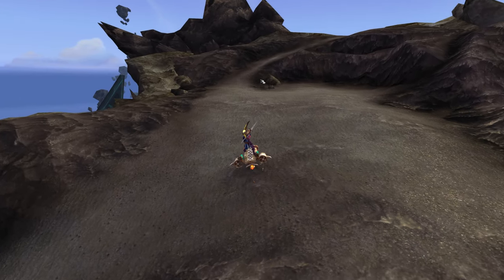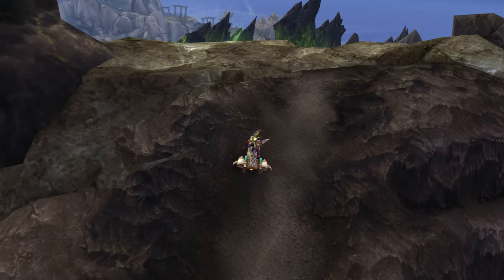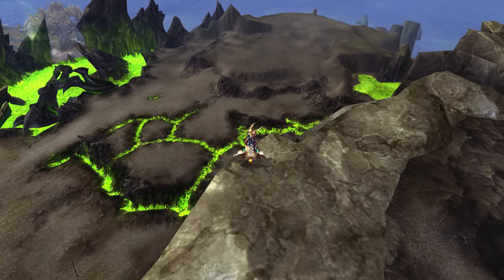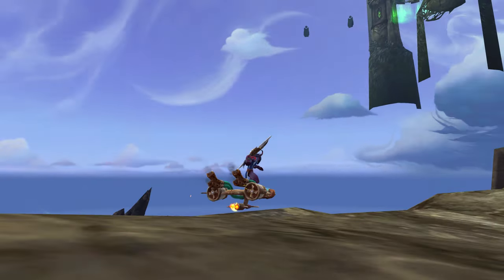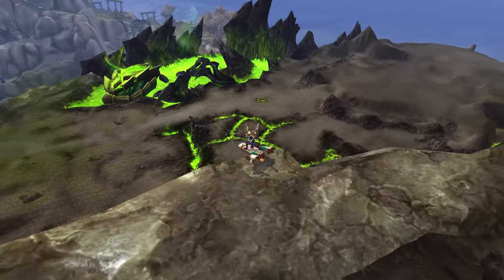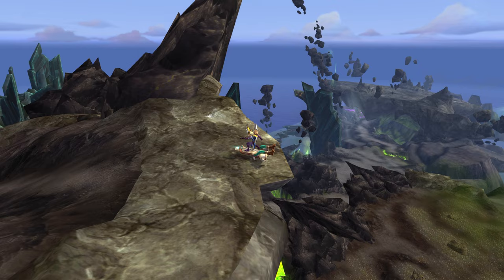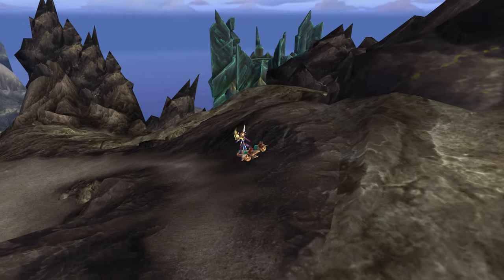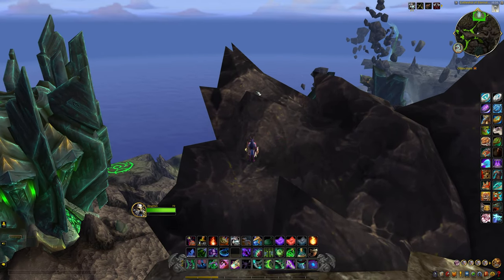Sylvanas is up here saying 'screw you, you're on your own.' This is really neat because there's no tomb here and everything's actually above. Look at that — that's really awesome to see. Normally you don't get to see these kinds of things. Now look at this cool Legion structure over here — can we actually get to that?